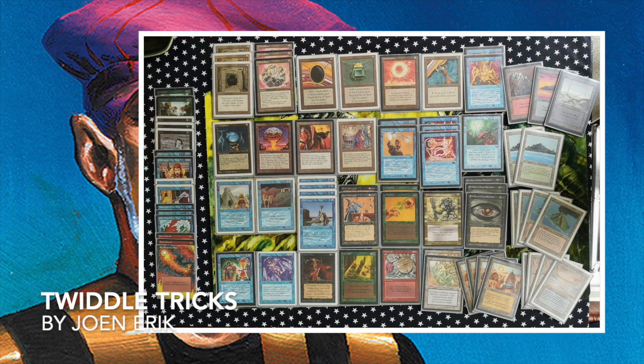Here we see Jun Erik's deck. One really obvious combo is Transmute Artifact into a Time Vault, then using Twiddles to get extra turns. He's got three Howling Mines but no Relic Barrier — so it seems like he wants both players drawing extra cards, though there's no Underworld Dreams or Black Vice either.